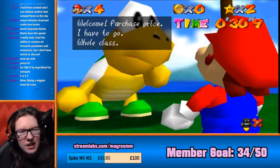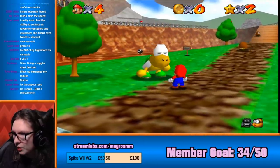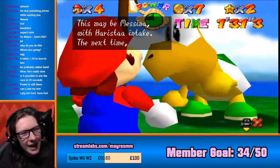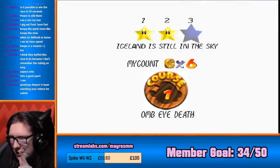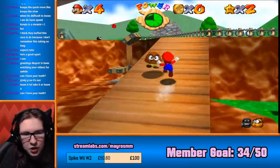Welcome, purchase price. I have to go. Hulk-class. Next, try it. If you're defeated, truth. Anyway, now I'll try losing. This will be the hardest one, for sure. I had one! Now you're talking! This may be messing up with the harris stir intake. Next time, good luck. Iceland is still in the sky, in case you were looking for it. Anyone in chat from Iceland? And by extension, is anyone in chat in the sky?